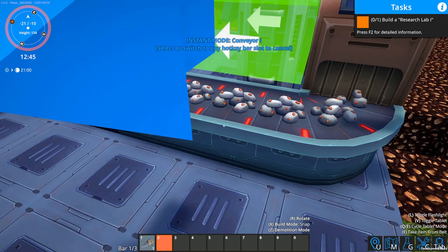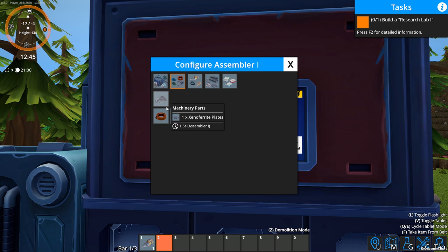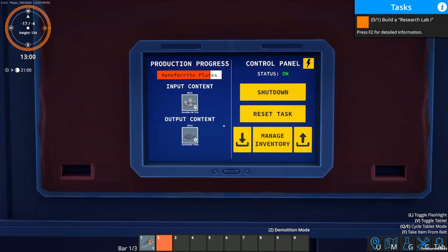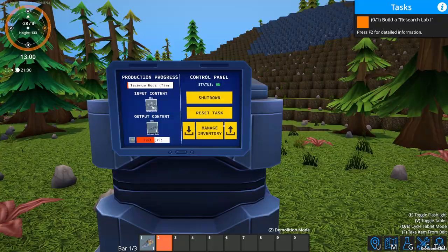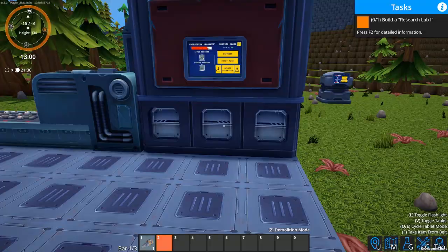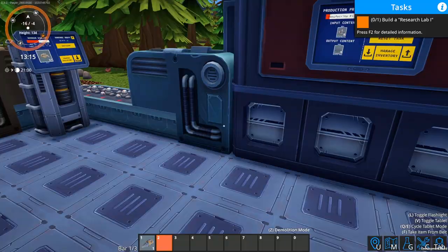Now we're going to come over here to the assembler and set it up — there are only two things we can make: the plates or the rods. We need more plates and rods, so I'll have this make the plates. It's getting power from the generator and ores from the miner. We'll come over here and make the rods on the other assembler. This is doing its thing — once I get both, I can turn them into blocks, then put down more assemblers.